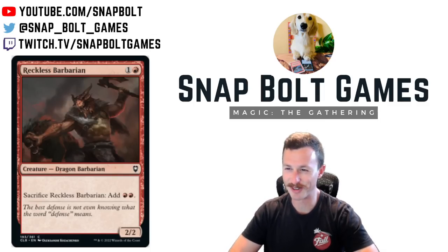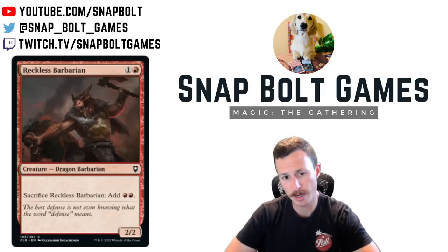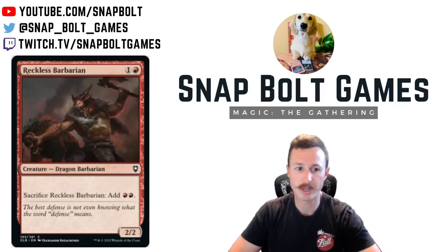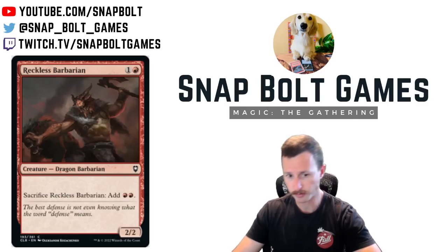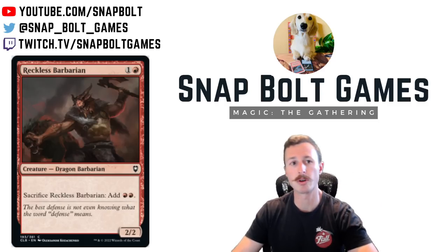Reckless Barbarian is a two mana two-two. It's a dragon, which could matter but probably not yet. You can sacrifice Reckless Barbarian to add two mana. The only reason I'm touching on this is I don't know if there are weird combos where you keep bringing it back and just keep making a bunch of mana. Maybe there's some deck that wants to go from two mana to a five drop with this. I don't think it's going to be good if there's no combo with it, but it's like a delayed ritual — you can reach a really high mana threshold early, which can be really good.